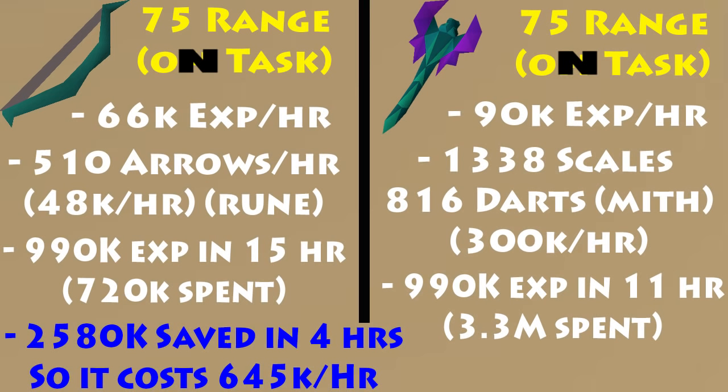We're going to pull up the 75 range stats right now. As you guys can see, with 75 range with the Magic Shortbow Imbued, we were able to get 66,000 XP per hour. And with the Toxic Blowpipe on task, we were able to get 90k XP per hour — both were on task. So what we had to do here was calculate how much money we're actually spending with both things, since it's pretty crucial. That's why a lot of people are turned off by a Blowpipe — it costs so much depending on how much you can make per hour. With the Magic Shortbow, you expect to run through about 510 arrows an hour, which comes down to about 48k — not too bad, using Rune arrows.